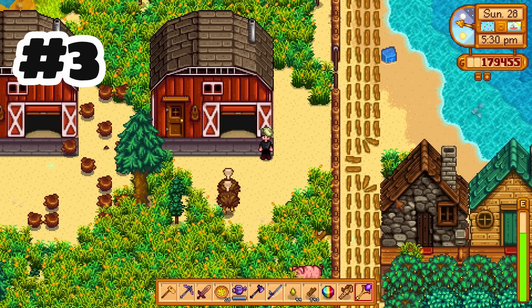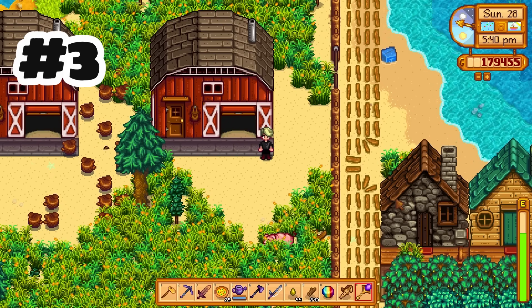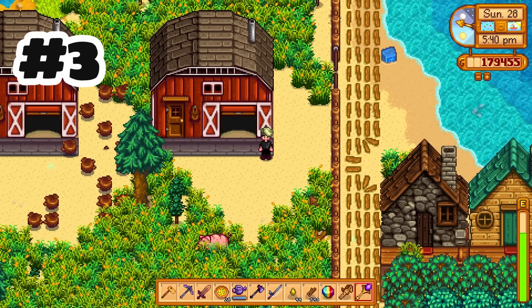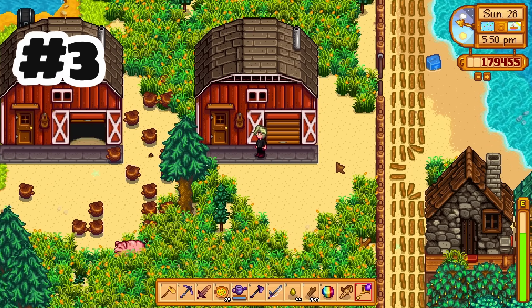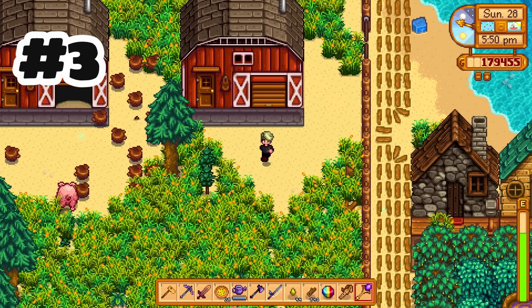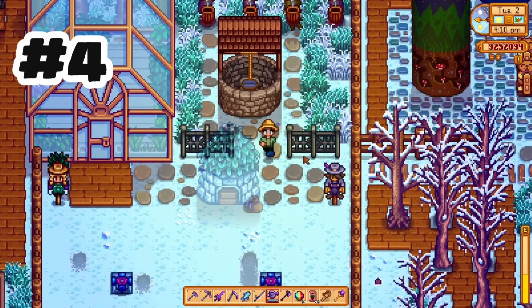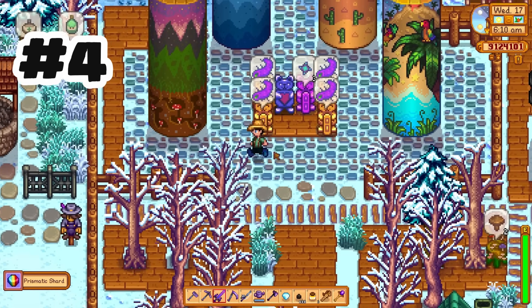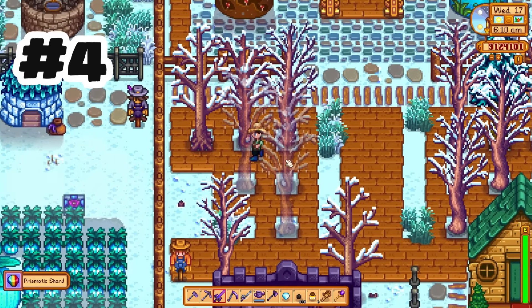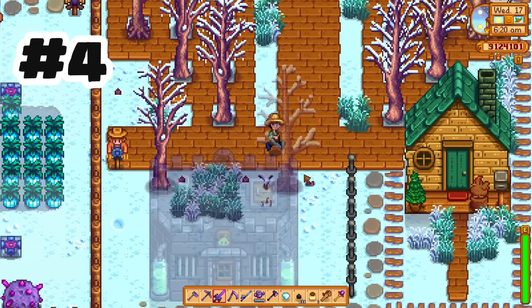Farm animals now gain a little happiness if you close the animal door behind them at night. I probably still won't close the doors, but it is nice to know it actually is a benefit if you do. Grass now survives in winter but it won't spread like it does in other seasons, and if you cut grass during winter it's much less effective — meaning you will get much less hay harvested.